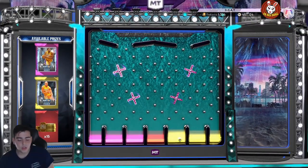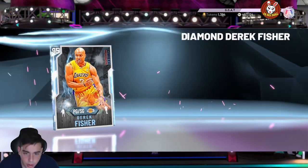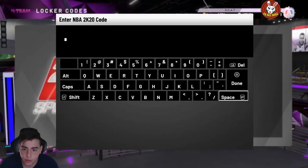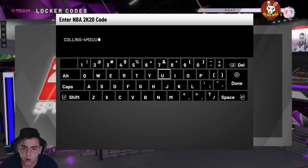Then we got this Doug Collins one which I did not type in either. This is a pretty fire set of locker codes. If you're new to the game, these locker codes are very helpful, especially if you're playing right now. And a big question is whether it's too late to start MyTeam — it's not too late at all.